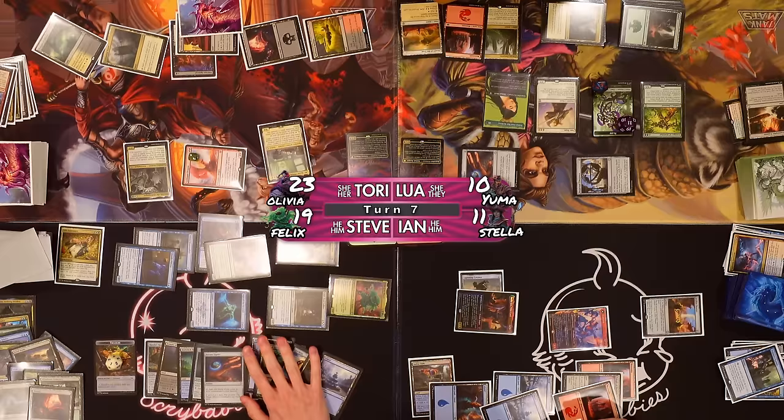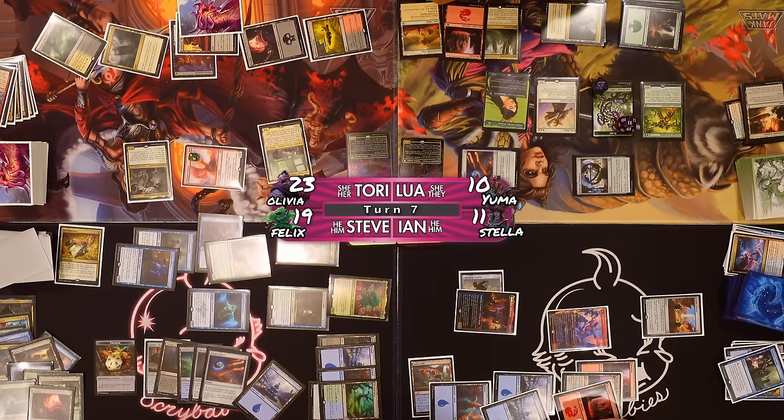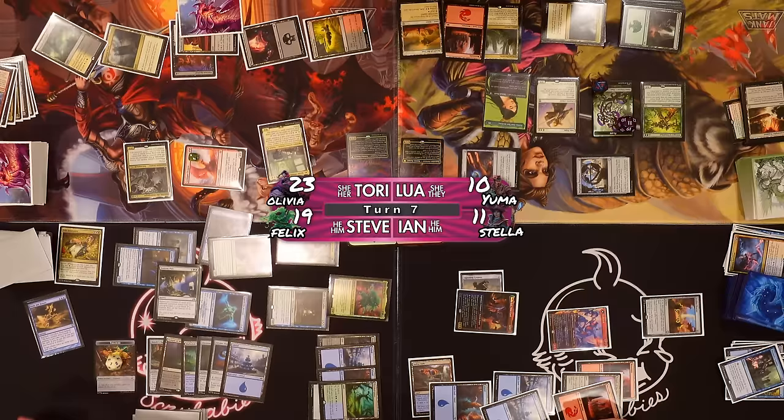I'll play an island. I will cast Seasons Past, targeting Walk the Aeons, and copying it off the Galvanic Iteration I cast earlier. Walk the Aeons, Fetid Pools, Woodland Cemetery as another zero for the copy. Hostage Taker is a four, Rampant Growth is a two, Fallen Shinobi is a five — no! The Shinobi! He's back.